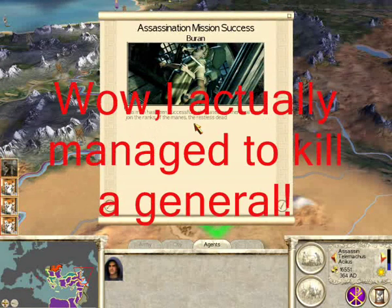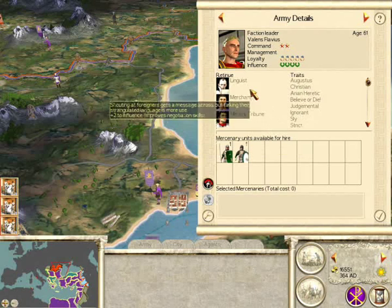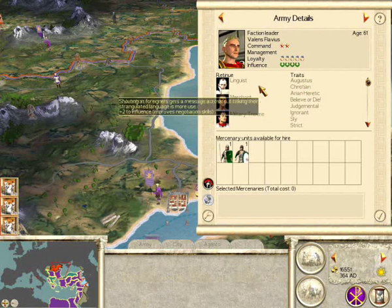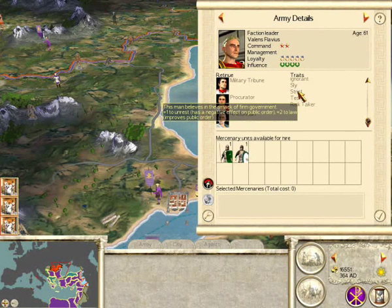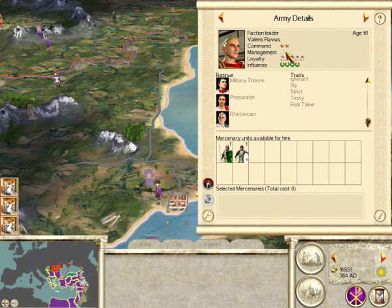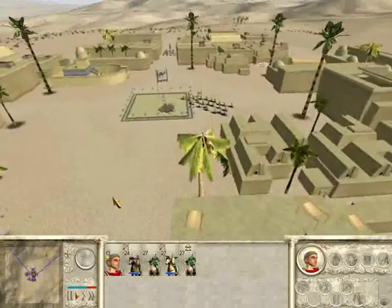The generals perform the same role as in the original game — they lead armies and govern cities. You get traits and retinues at random depending on the circumstances. If your general is victorious multiple times, he could get the trait of a capable commander, improving his command skill. On the other hand, if a general governs a city that has an inn or a tavern, there is a possibility he will become an alcoholic, reducing his management skill. The same situations can happen to agents. Retinues may be exchanged between generals, and the same applies to agents, but only if they are the same type.